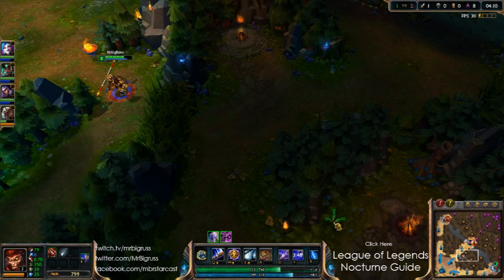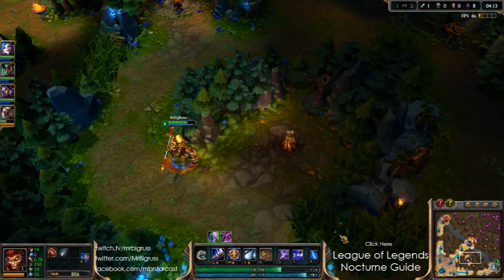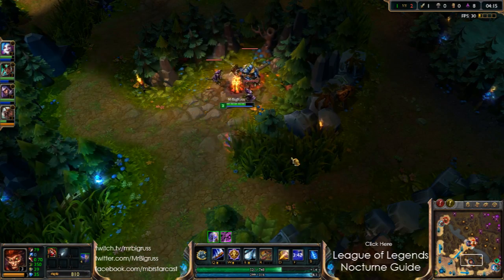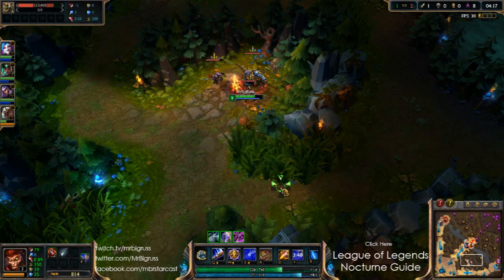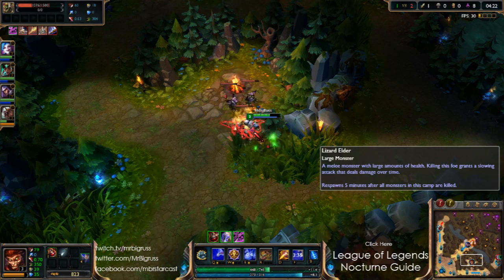Nevertheless, it's put me off to a really good start. It slows Eve down horrendously — she now has no red buff. I stole the red buff, so I got the experience for that. And on top of that, we also got her blue buff as well, which is really good.